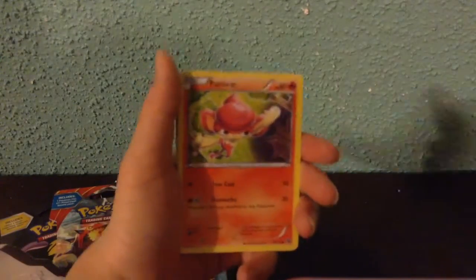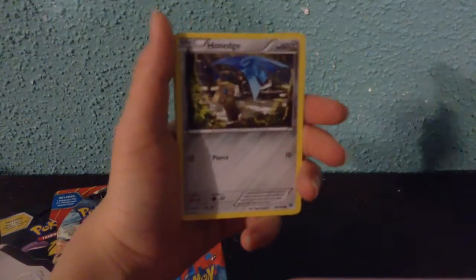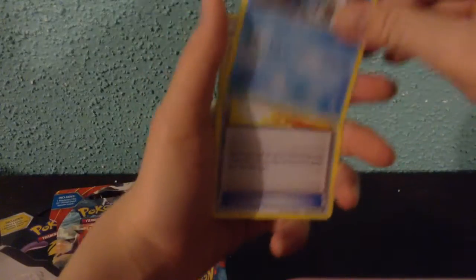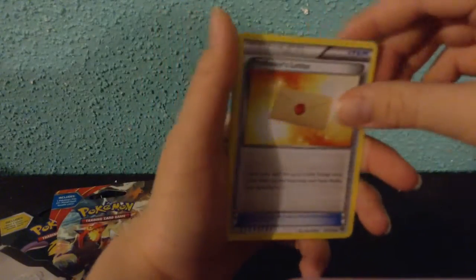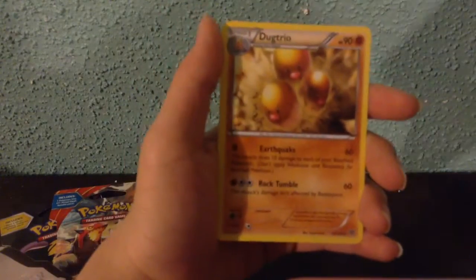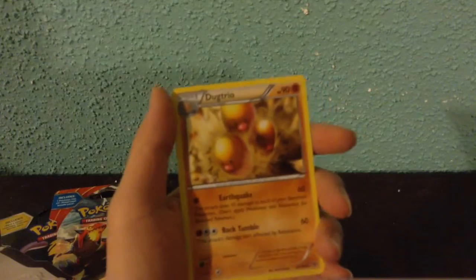First we got Skiddo, Pansear, Honedge, Spoink, Ponyta, Inkay, Frogadier. Professor's Letter. Kakuna is a reverse — sadly it's an uncommon, as you can see. And the rare is a regular rare Dugtrio. So, bad pull in our first pack.